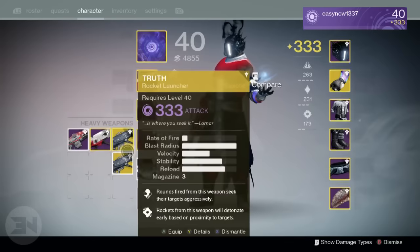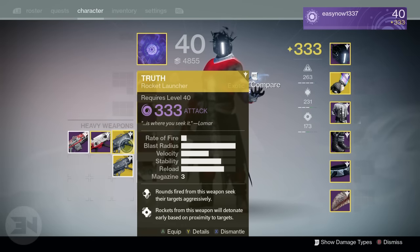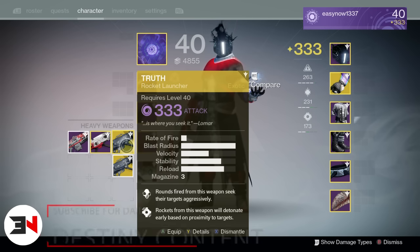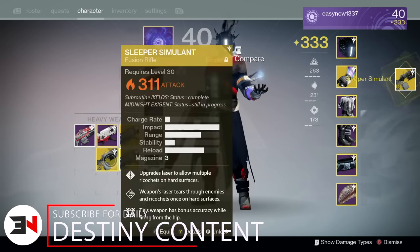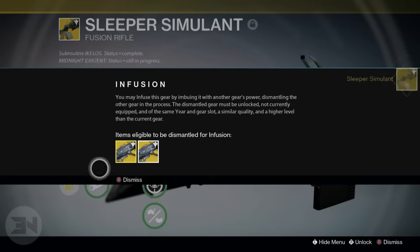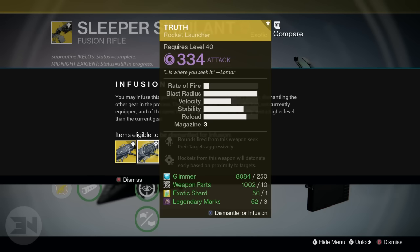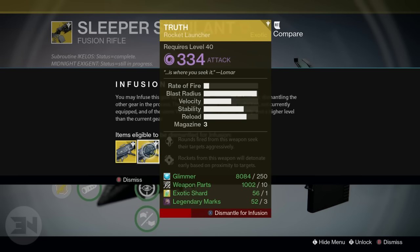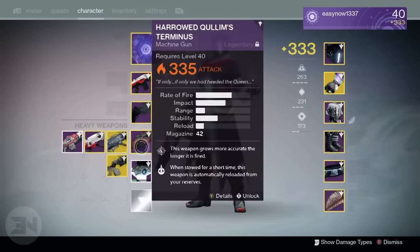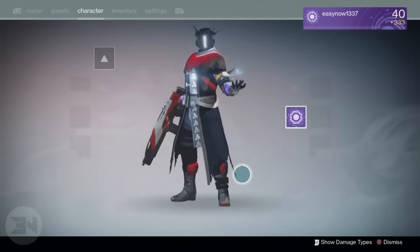For the heavy, it's The Truth — this is a tough one. I only use The Truth in normal Crucible; I rarely use it in Trials because I usually use a Gjallarhorn. So instead I'm going to put the 335 into my Sleeper Simulant, because it hasn't had any love since I got it, and it does come in useful. That Truth is 334, not 335, but still — getting the Sleeper Simulant up so it'll be relevant for raids is pretty cool.